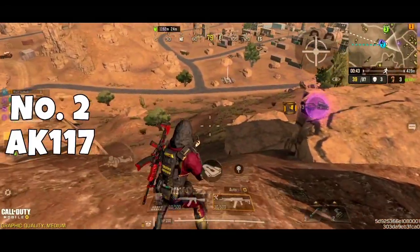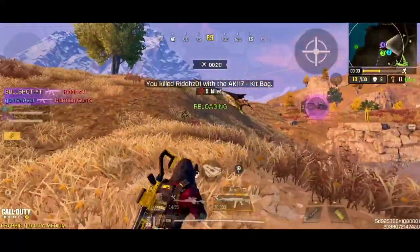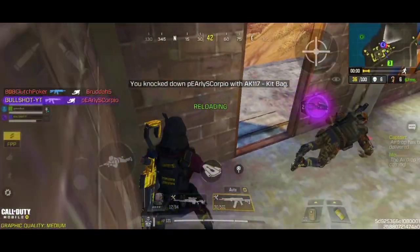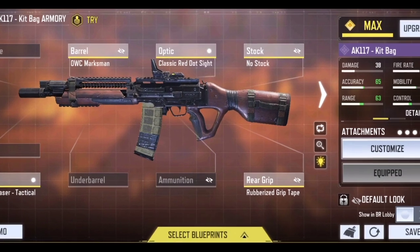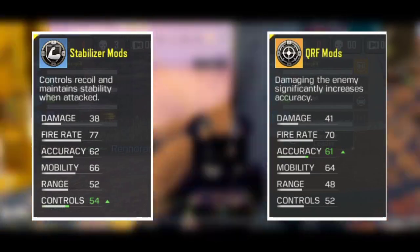Coming in at number 2, we have the AK-117. We definitely do not need any introduction for this assault rifle. This is and has been one of the most versatile choices of weapon for a majority of players for a very long time. It has awesome fire rate, pretty decent damage output, and the recoil pattern is pretty manageable at any range. It also has awesome mobility. Start with the OWC Marksman Barrel to boost your damage range and improve your bullet spread accuracy. Then add the OWC Tactical Laser to boost your aiming speed. Now add the Rubberized Grip Tape to manage the vertical recoil at longer ranges. Then add the No Stock to maximize your mobility. And lastly, add the Classic Red Dot Sight to complete the build. I give this gun a 9 out of 10. I recommend you to use the Stabilizer mods or the QRF mods with this custom loadout to get decent results.